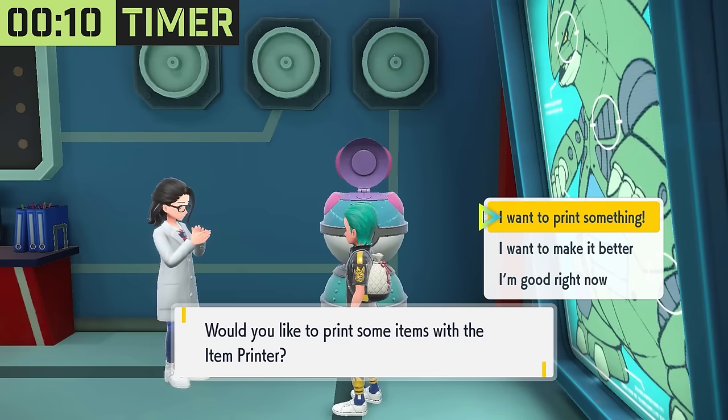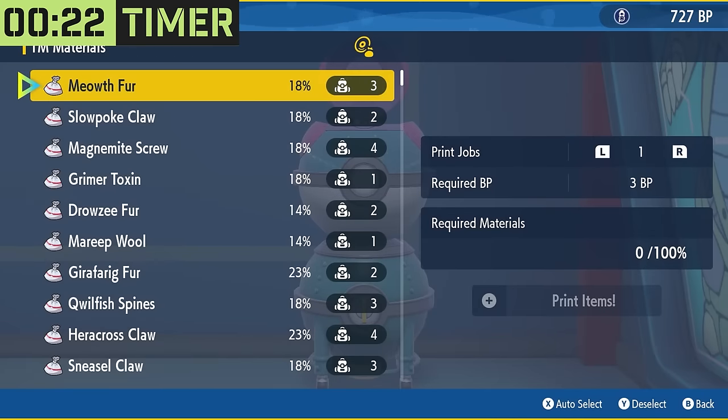For example, I'm on an OLED Switch with a physical version of Pokemon Scarlet, and my delay is always minus one second of the target. So for this example with a target of 18 seconds, I'll hit A on 'I want to print something' at 17 seconds so the screen turns black at 18 seconds. If your delay is minus two seconds, you'd hit A at 16 seconds so the screen turns black at 18 seconds.